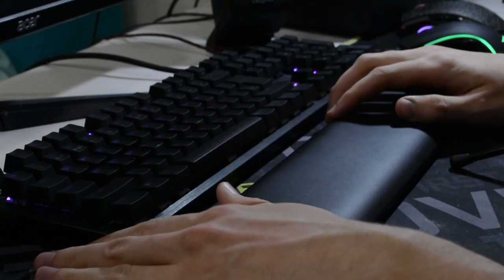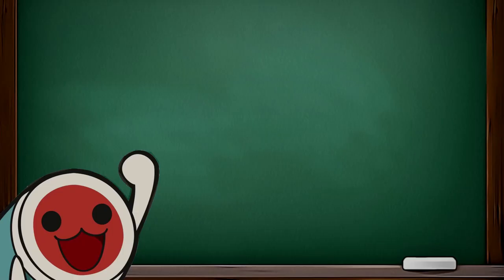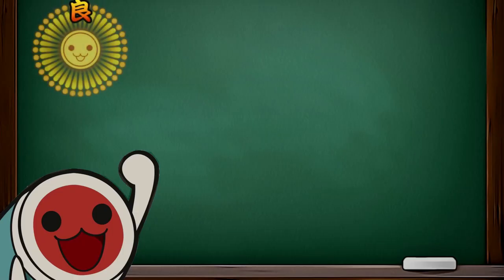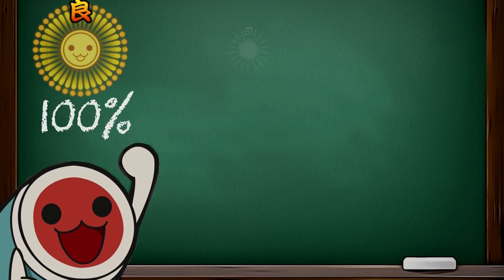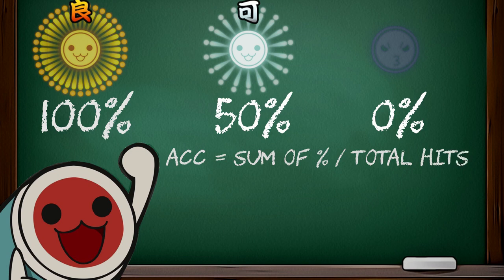I forgot to tell you about the scoring system. Full combo is really important if you're aiming for the top of a song, but you need not only a full combo but also decent accuracy. Every time you hit 300 points, that's 100%. If you hit 100, it's 50%. A miss is 0%. Accuracy is the sum of those values divided by the number of your hits.